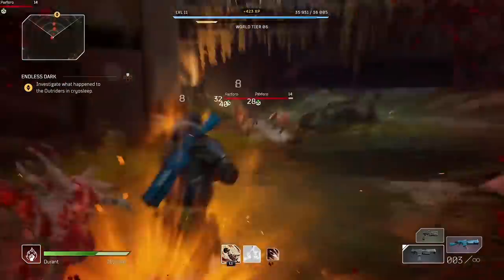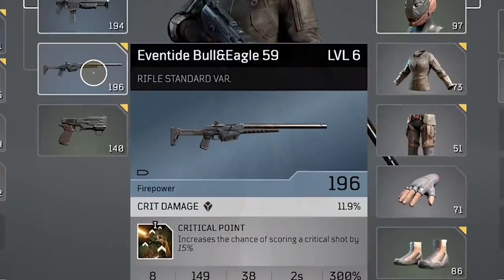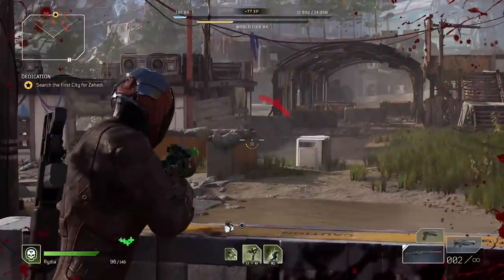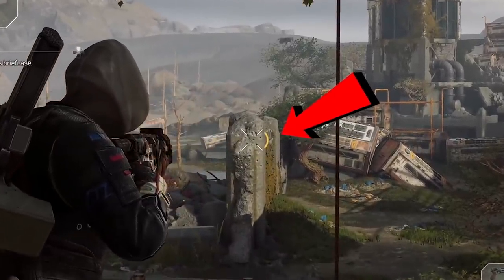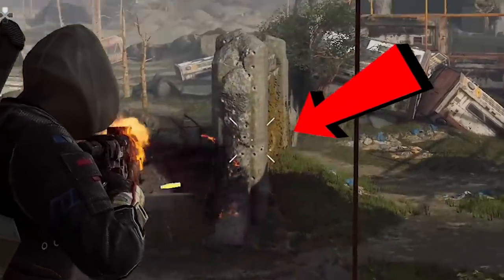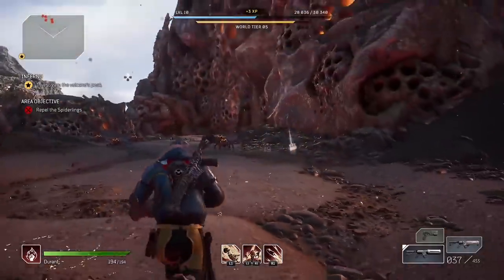For SMGs, this probably won't be something you use all the time, but for weapons with small clips that take a while to reload — especially shotguns, auto shotguns, or sniper rifles — this could be really useful. Just keep an eye on the bar to the right of the reticle when you aim down the sights; that's your ammo count. For certain encounters, it's helpful to activate a round skill just as that bar is about to run out.